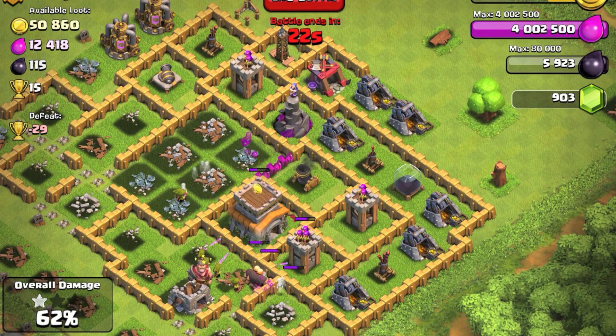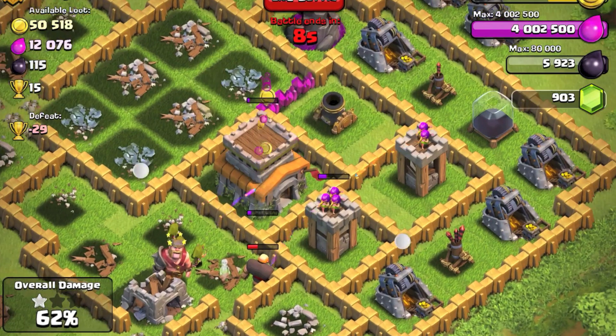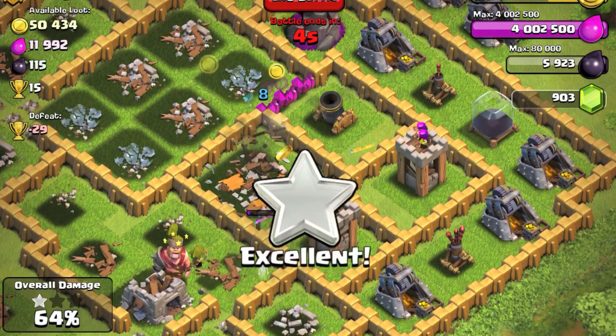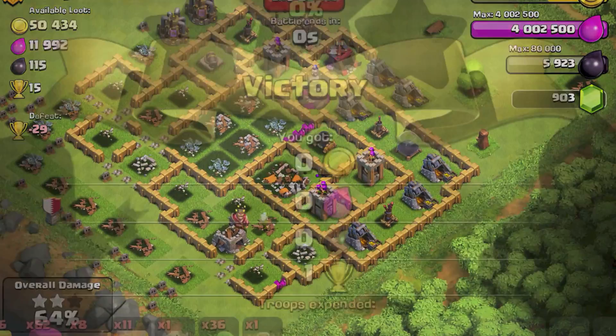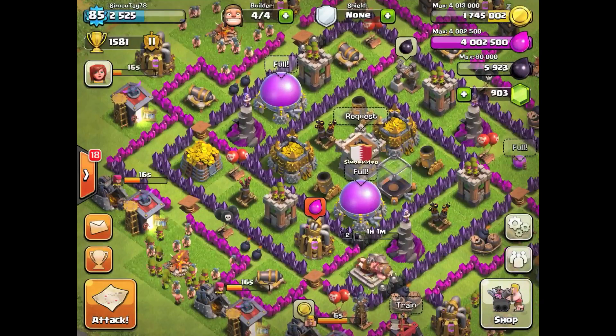I missed the gold mines on the outside of the base — I should have deployed some troops there. I'm lacking about 50K gold from this base. Luckily I still have some archers trying to destroy the town hall — yes, I got the town hall! That's a two-star — a victory. I'm not particularly happy with the result of this attack, but at least I got a couple of trophies.